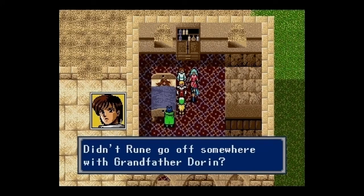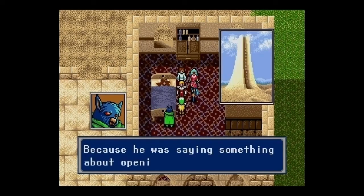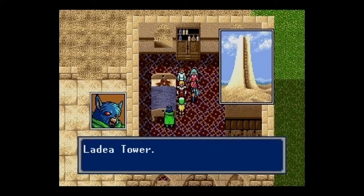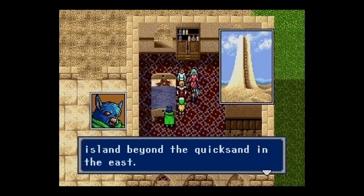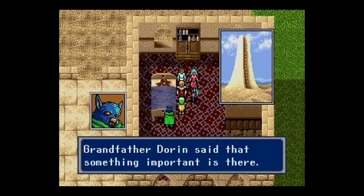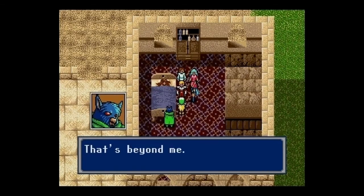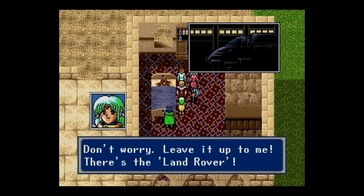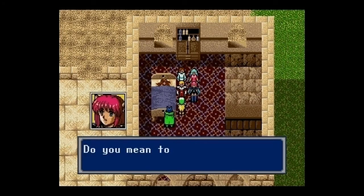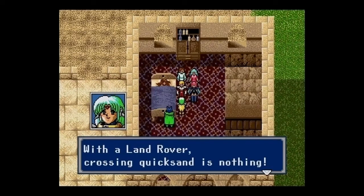The Eladia Tower is located on a small island beyond the quicksand to the east. Grandfather Dorin said something important is there. But how do we cross the quicksand? Demi has the answer: the Land Rover — an all-purpose armor-plated car of an ancient civilization. With a Land Rover, crossing quicksand is nothing. There should be one at the machine center directly south of here.